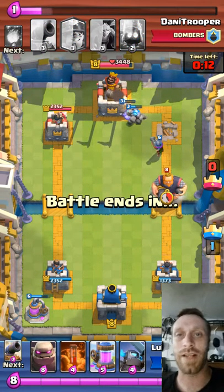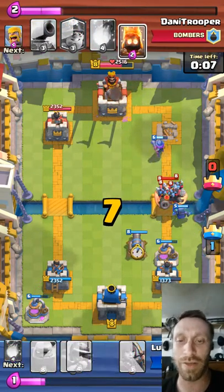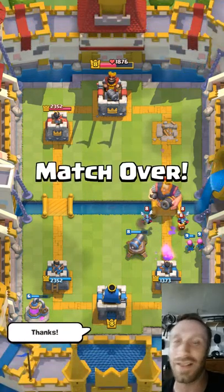Now I've got my Mini P.E.K.K.A, my Golem, my Musketeer. I threw a Fireball to hit the Barbarians, and just annihilated this guy's tower. Knowing your counters, guys — I'm going to go over that with you right after this match.